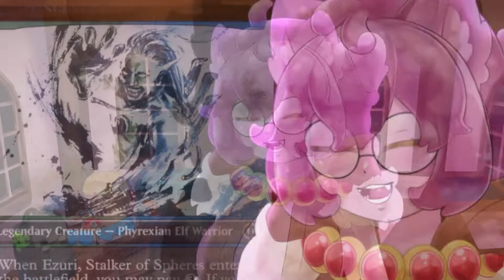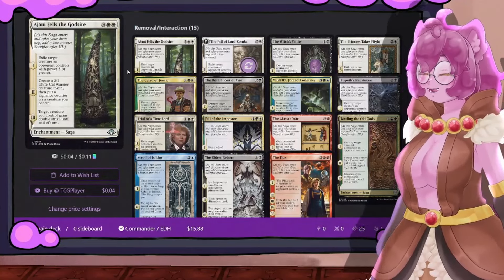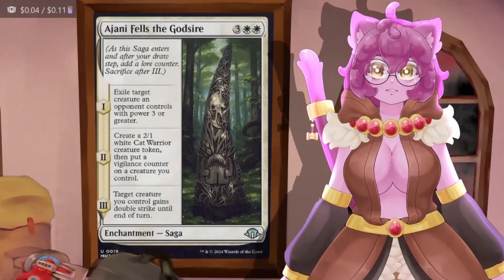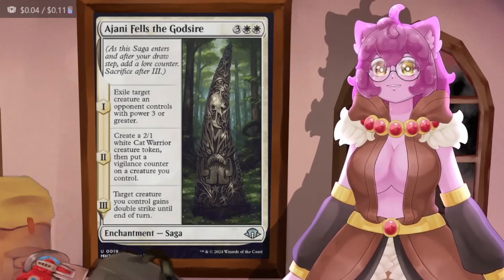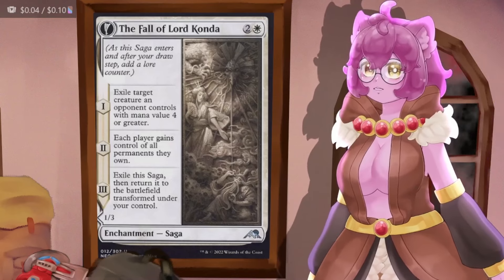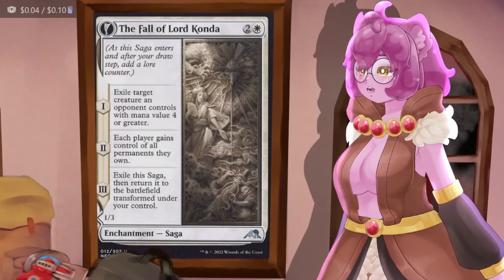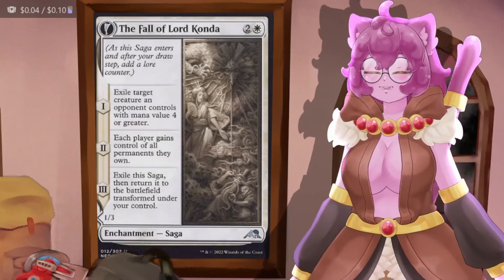Now let's talk about removing opponents' threats. We are running a 15-card removal package and it's all various kinds of sagas. Ajani Fells the God-Sire lets us exile a creature an opponent controls with power three or greater, makes a cat token, then gives a creature double strike — we just want to keep resetting this to keep exiling. Fall of Lord Konda exiles a creature an opponent controls with mana value four or greater, then each person gains control of all permanents they own, and exiles into a funny defender that draws a card — again just resetting to blow up more cards.